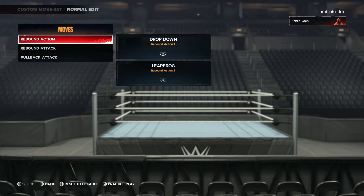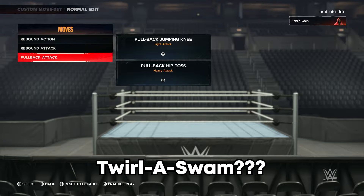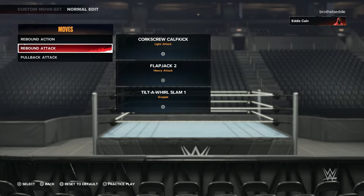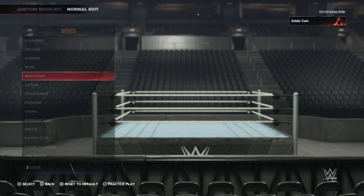Now for the Irish whip, you got your rebound attacks. The drop down, leap frog, got your corkscrew, calf kick, flap jack — you can see it, bro. I can't even talk right now, but you see all the moves right here.